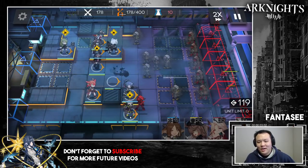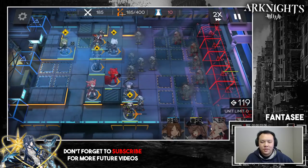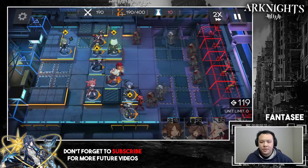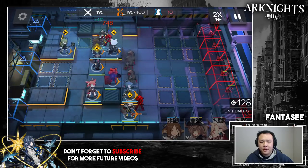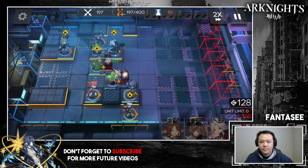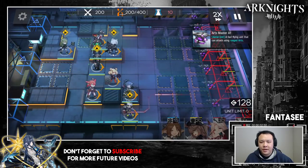Shaw is only at E1. For Gitano she can be E1, she doesn't need to be E2. Shiraiyuki — I would prefer she's E2, but for this type of clear specifically she can be at E1. Alright, we're at 200 now, just 100 more before we need to make any movements.